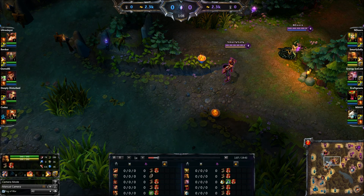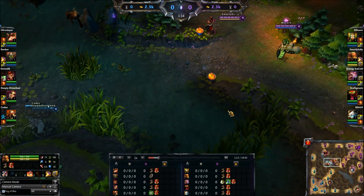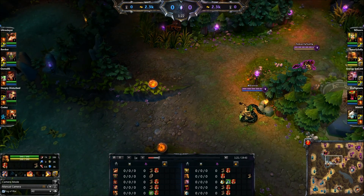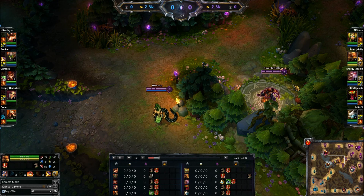If you do not gank early, if you do not snowball your lanes, he's not really much use because he falls off late game. There are way stronger late game junglers — for example Maokai. In general, you want to gank with him early, and that is why you tend to start with boots and three pots whenever possible.